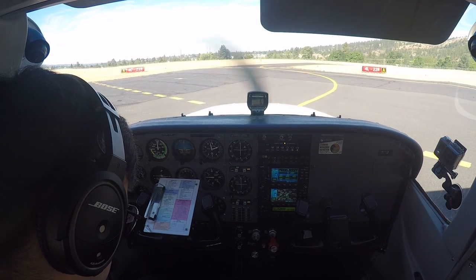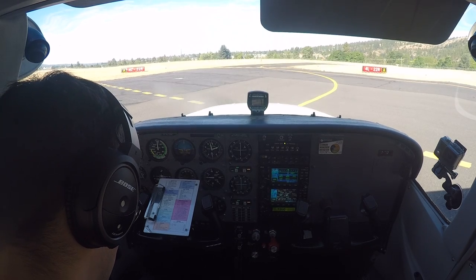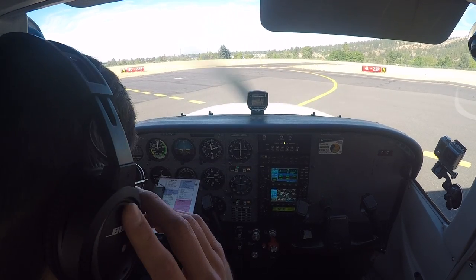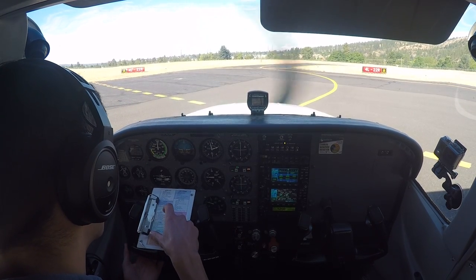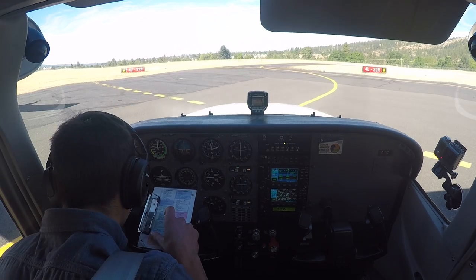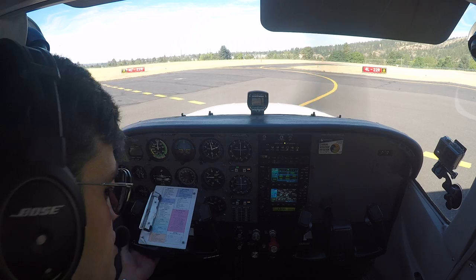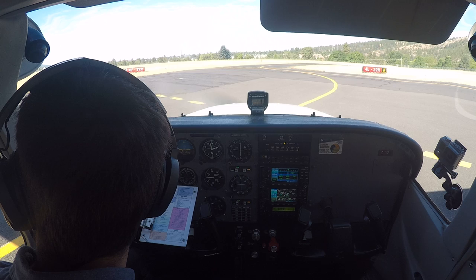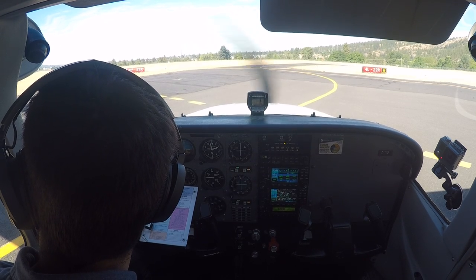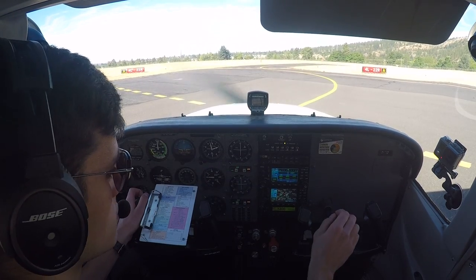Would you like 4R? Yeah, I prefer 4R, I've got to get fuel. N45VV, pass behind the Cirrus and change to runway 4R, cleared to land. Avionics, transponder, beacon, landing taxi and strobes. Beacon landing with Papa, 7 North, 4100, request 4L, full stop landing.